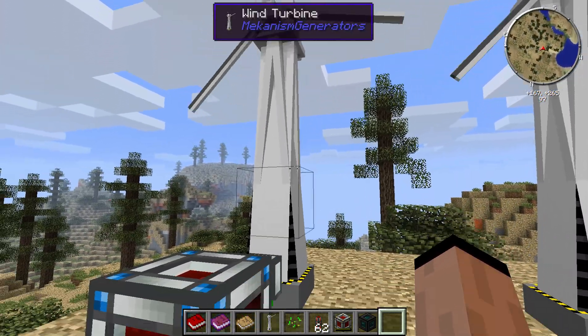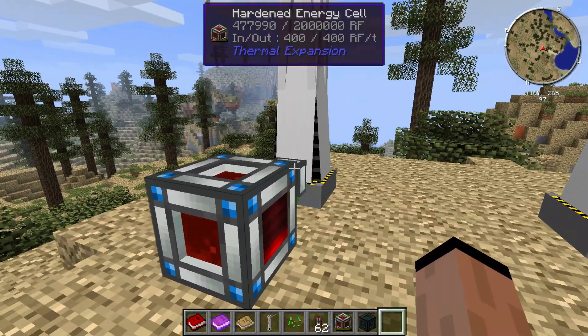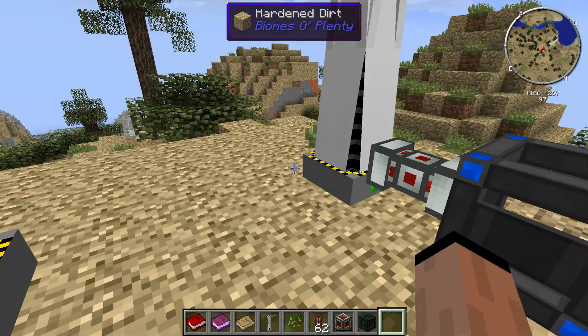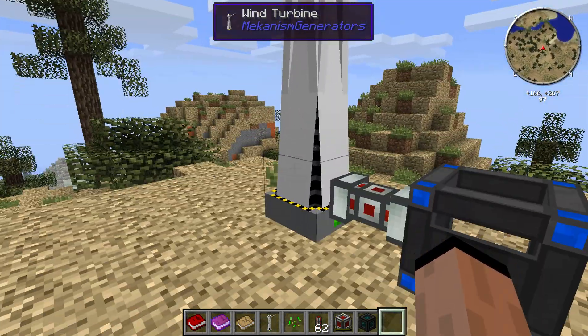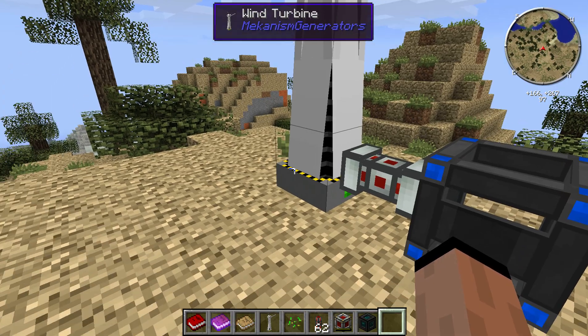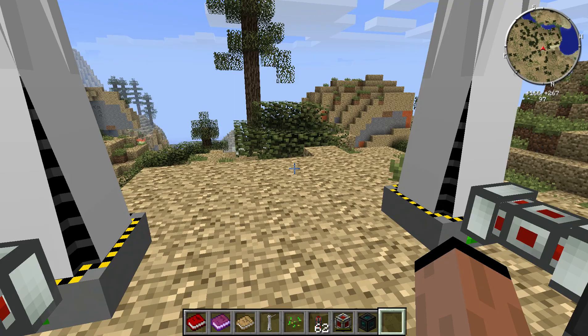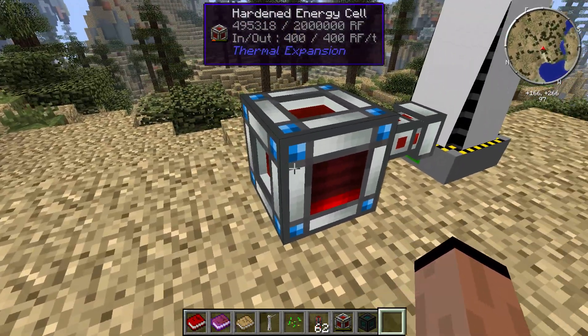Not all mods are made by the same people, as you well know, and so sometimes they use different energy. So the first thing I wanted to test was what energy we were using. Now if you look at the windmill, it'll tell you that it uses RF when you come to it. If I hold down shift, see how it tells me stored energy is RF — so I knew it was using RF energy and wanted to make sure it was going to be compatible with my Thermal Expansion.